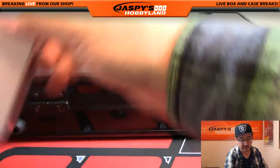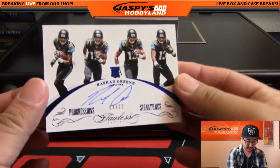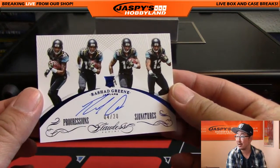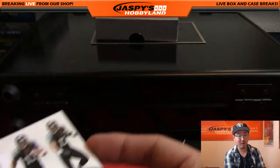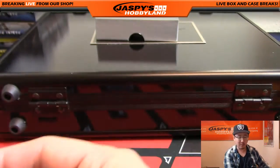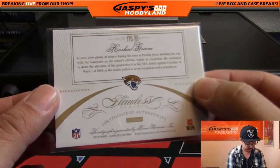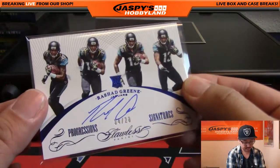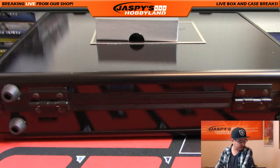And the last one out of the box — only one left. Progressions Auto — I like these Progressions ones, I like the photography there. Rashad Green, 4 out of 20. So Rashad Green going out to Ryan Emerson with that one.